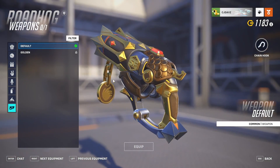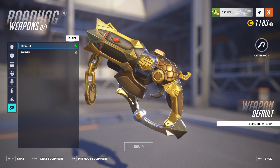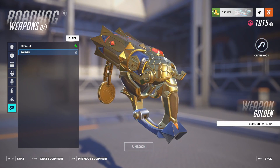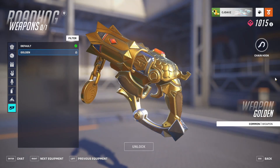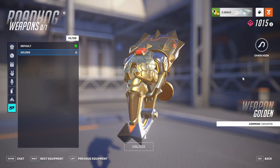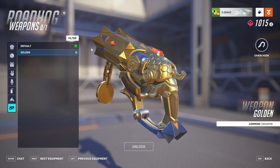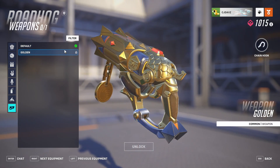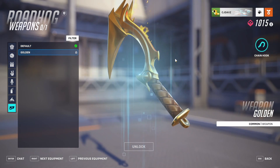Now let's look at the gold gun. The entire gun is already pretty much gold except for about 40% of it, so let's see what changes. The gold version is less shiny and loses some of the accent marks. Overall the original gun actually looks a little better than the gold version on this skin.